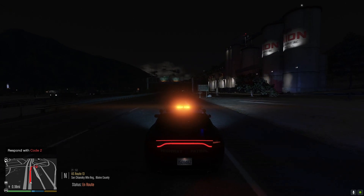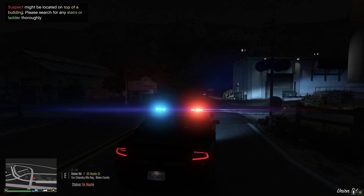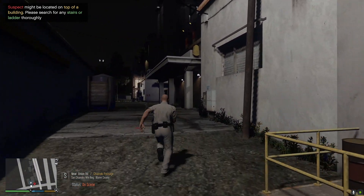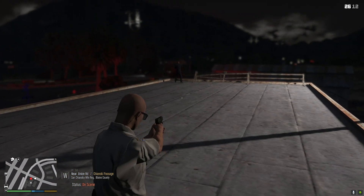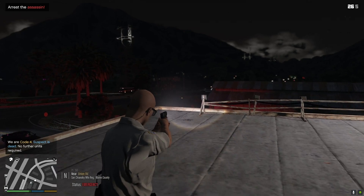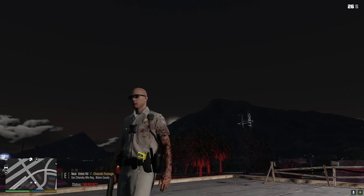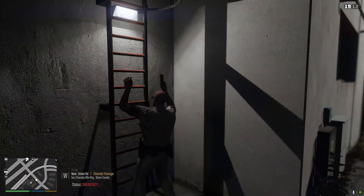Officers report a criminal resisting arrest — 1-18, show me responding. We got a pursuit coming our way — we're gonna go ahead and wait for them to pass us. Dispatch, 1-18 requesting an air unit. Dispatch, air unit over — not Chiliad. 1-18, show me in pursuit. We don't know why they're after this vehicle but this pursuit is heading our way. We just joined — got another CHP unit back there. Requesting pursuit backup — assistance required on Great Ocean Highway. 1-18 requesting PIT.